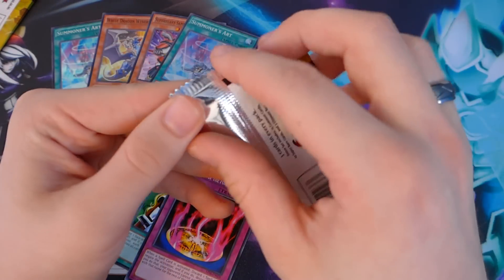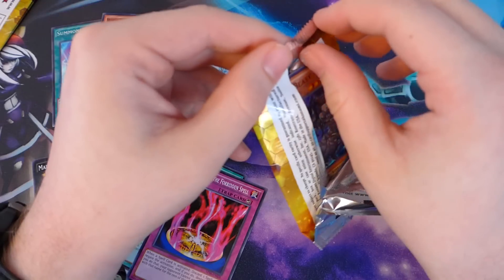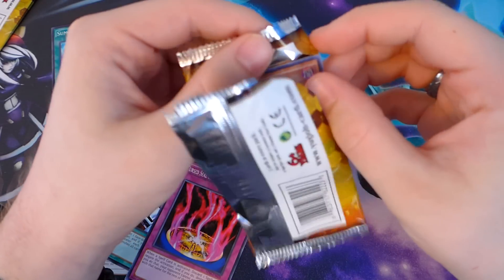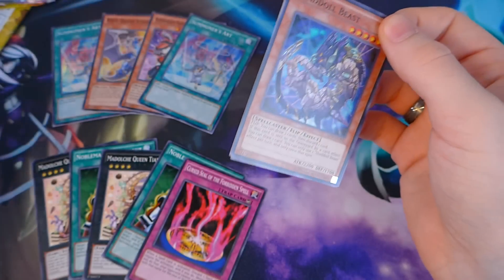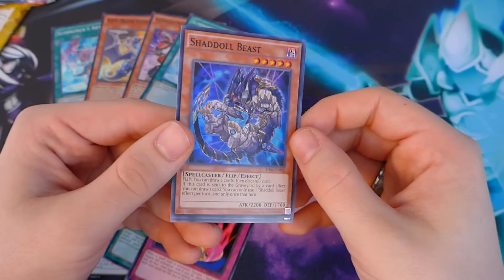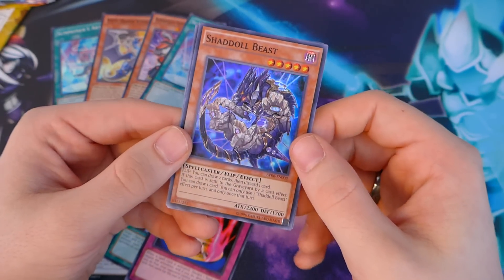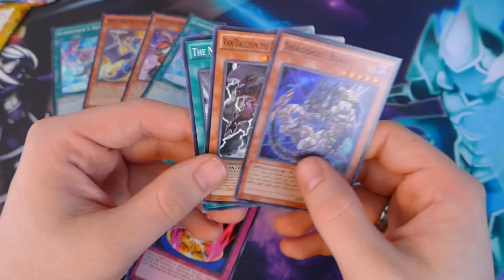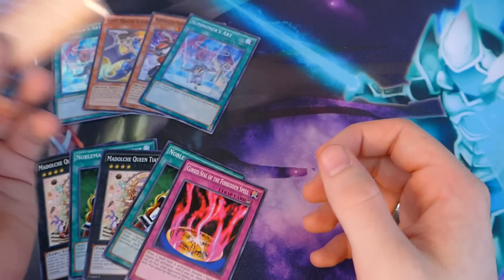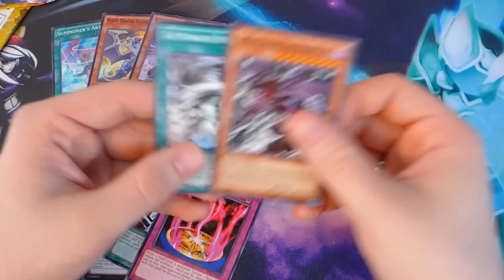Well, maybe an ulti — should we make it a surprise? Oh, it's not an ulti. Oh well, part of the adventure. I had to order these packs; I've been thinking about ordering them for a long time. Super Rare Shaddoll Beast — looks a lot better than the Rare. I used to play Shaddoll, but I do not any longer. That would have been nice back when I did, as well as the White Dragon. But nonetheless, pretty cool stuff.